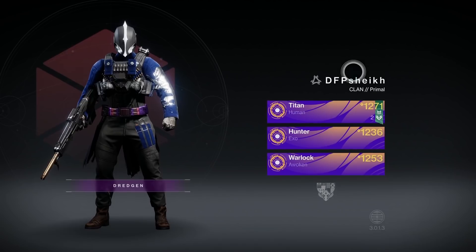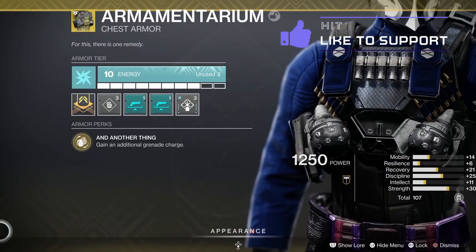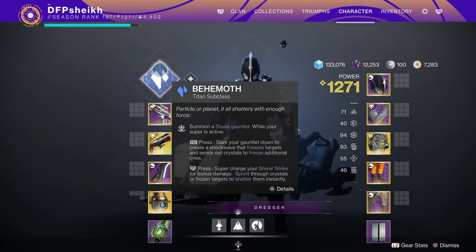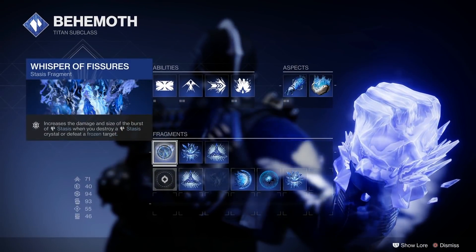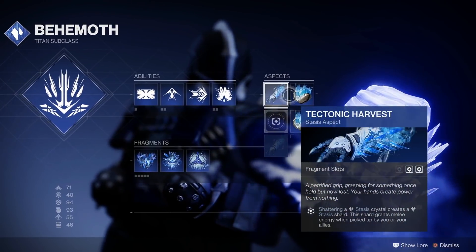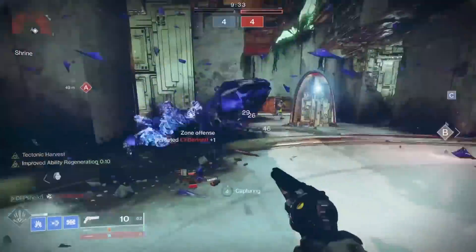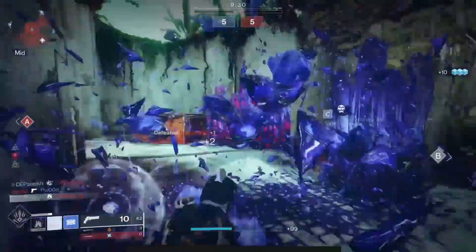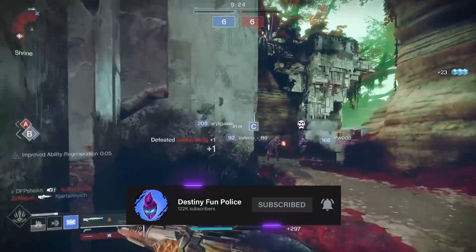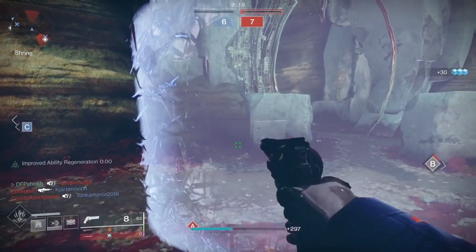Welcome back guys to another video. Today we're taking a look at the Armamentarium with Behemoth. This is something we haven't really focused on too much — I've definitely been looking at other exotics. The Armamentarium doesn't have too much to talk about: it gives you an additional grenade charge. We're using two glacier grenades here, just sliding around like an absolute donkey for your viewing pleasure.